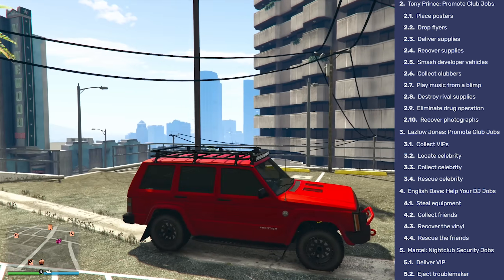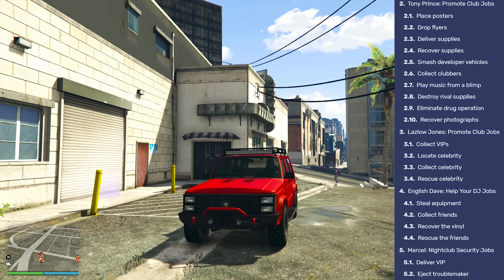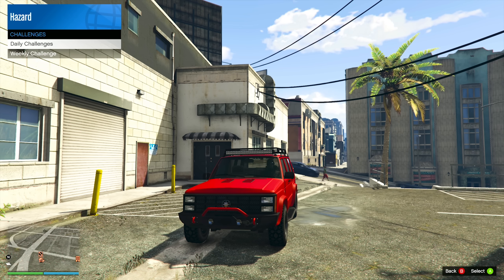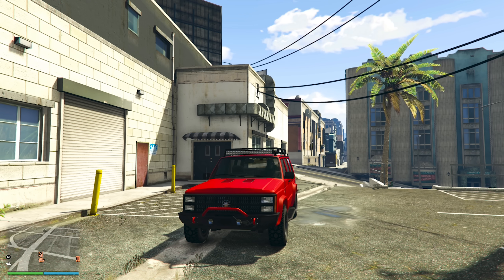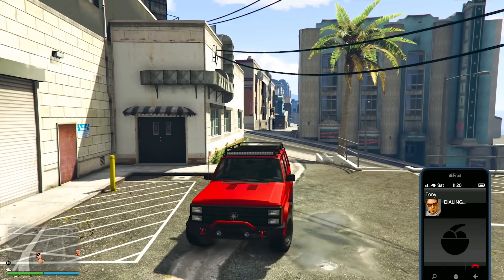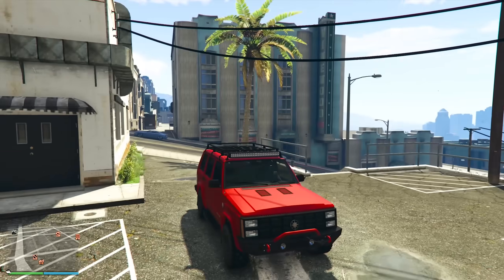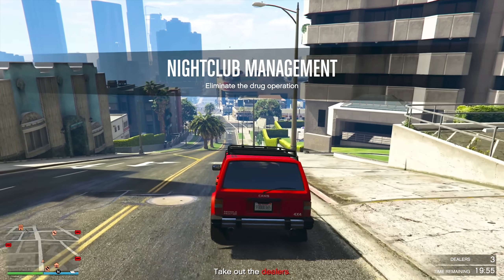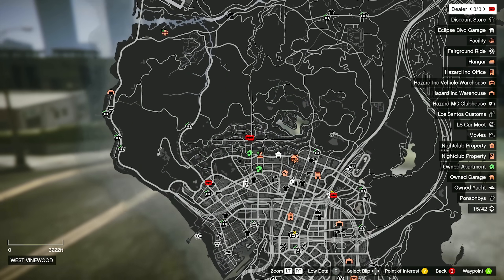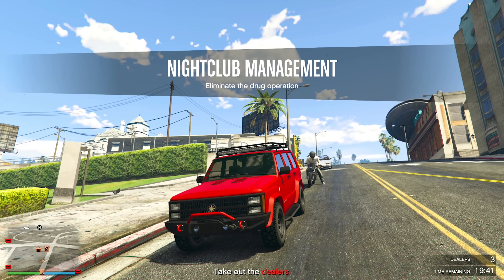These are the missions you need to do to complete the weekly challenge of three nightclub management missions for $100,000. While throwing out troublemakers is great for popularity, for the weekly challenge you'll need to do other ones — call Tony and request a popularity or nightclub management mission. For example, requesting club management will give you something like eliminating a drug operation and taking out all the dealers, which you complete by driving around and killing three dealers.